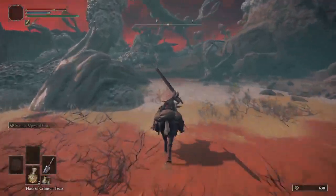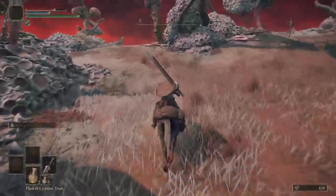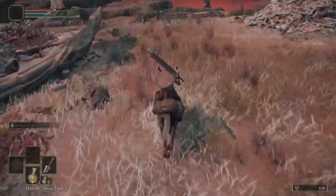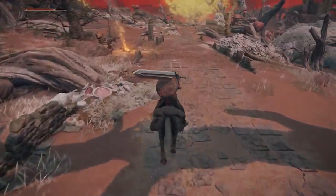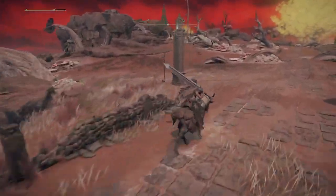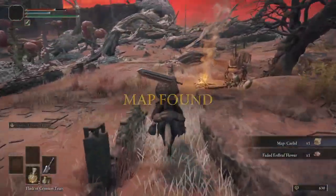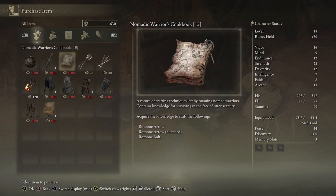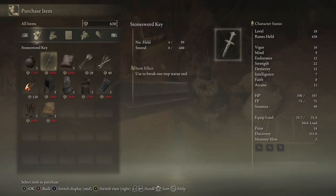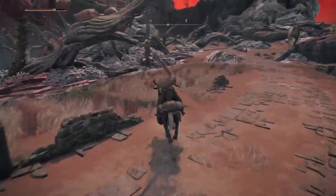Now we're going to run over here, go up this way, to get the map for this area. The map is right over here and we're going to talk to that merchant. He has rot bone arrows, a Stone Sword Key, and another crackpot. He also sells the full Hero's Gear, so if you didn't start with the Hero but you like their outfit, you can come over here and get it.